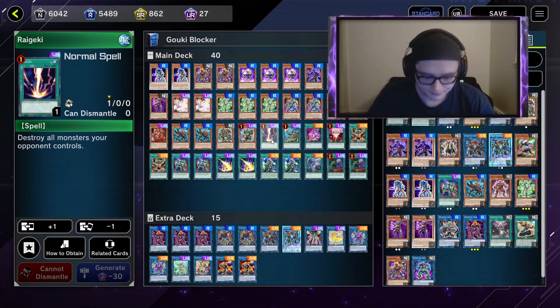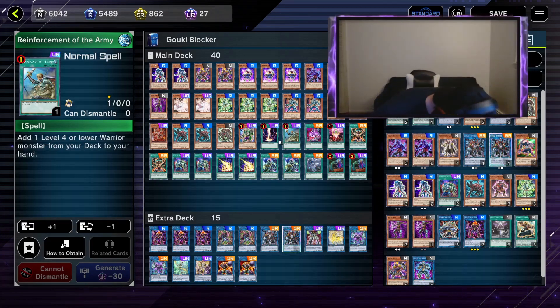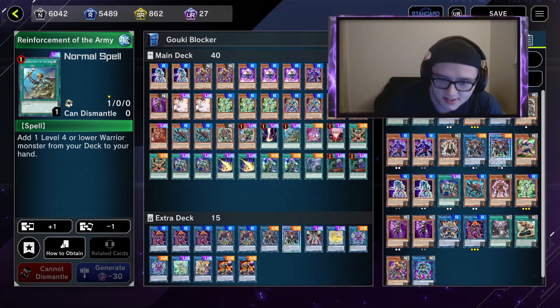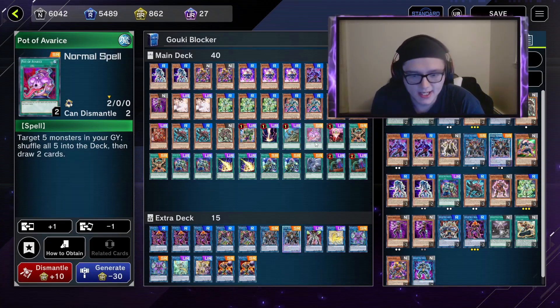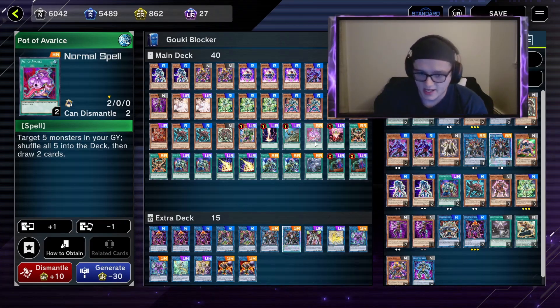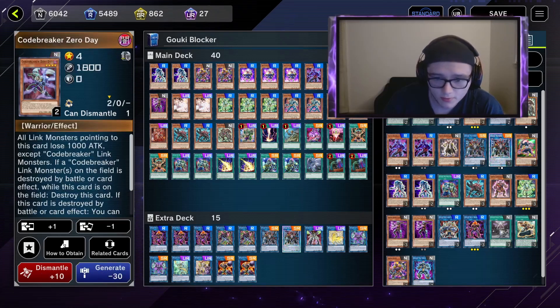Next up is ROTA — I play one because you can only play one. I also play three of the next card, which is very nice for searching any of the Goki pieces you need or even Fire Flint Lady. I play one Pot of Avarice; it can be bricky at times so one is the perfect amount. You get it in your opening hand, do a little bit of the combo and pop it — very nice. You send one of these, like Ash Blossom, Super Quantum, or Code Breaker, and you can add any of the top seven cards, which is nice for the combo.